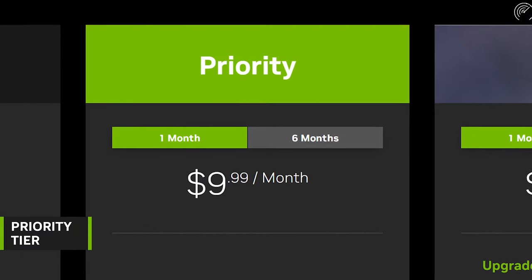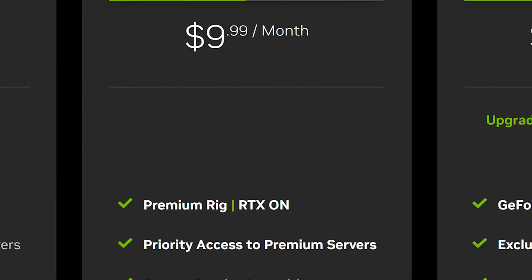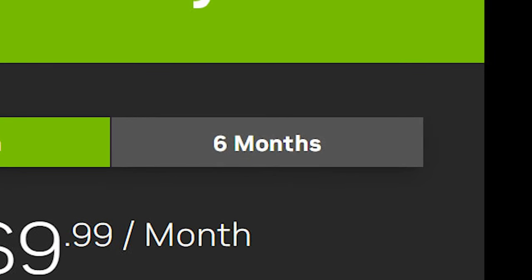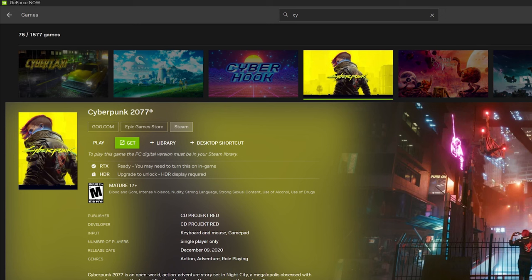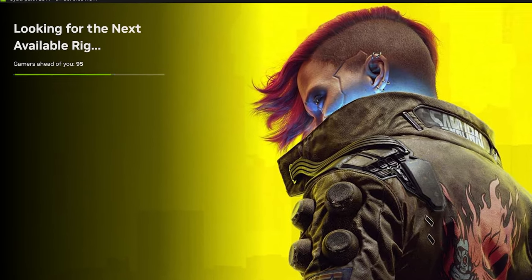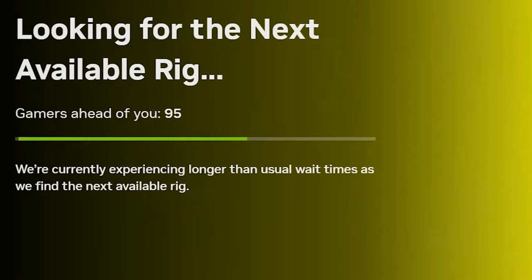Does the Priority tier help with the downsides of the free tier? It certainly does. Not only does it give you a six-hour session, but you'll skip the queue — and you get this for $10 a month, which is even cheaper if you buy the six-month rate. But remember those millions of users? This affects the Priority tier as well. At peak hours I've had to wait a couple of minutes to get on because even the Priority tier had a queue.